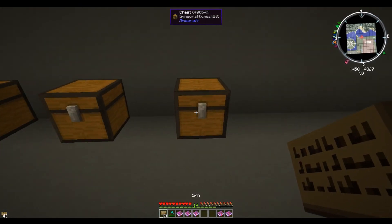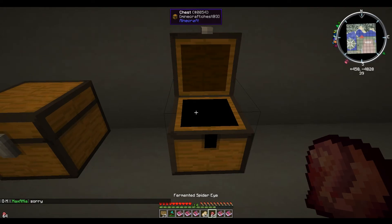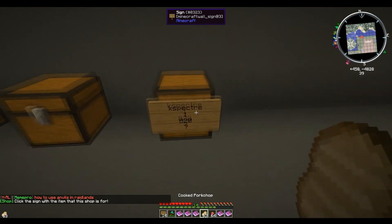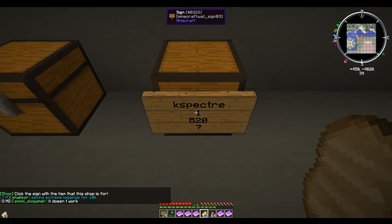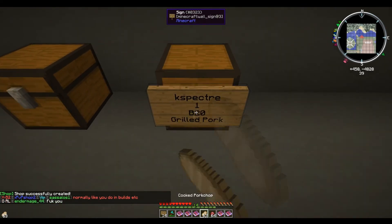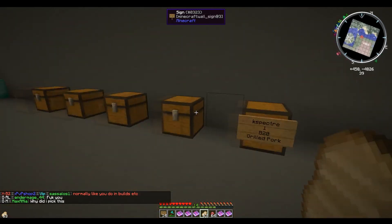If we haven't put the item inside the chest yet and don't know what we want to put in, we put a sign on there with the quantity and price, and put a question mark on the fourth line. You'll see the question mark is slightly bold. All we do is punch that sign with the item in our hand, and it'll automatically fill the ID in for you. It won't reassign after that unless you replace the sign. That's as easy as that.